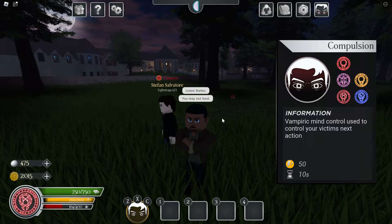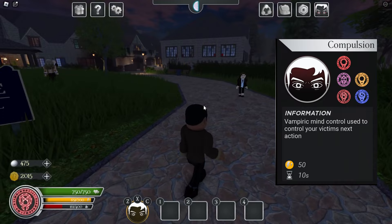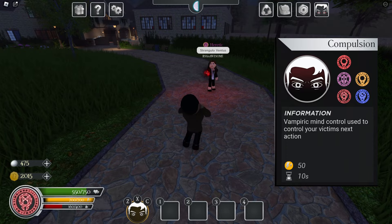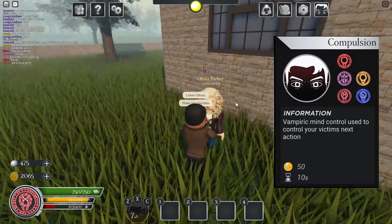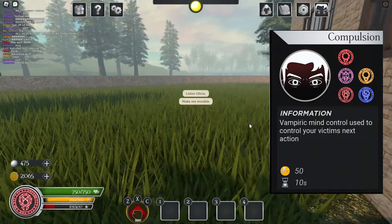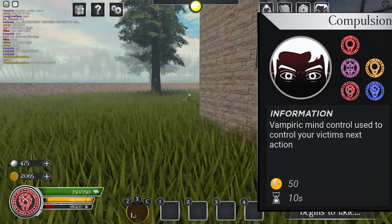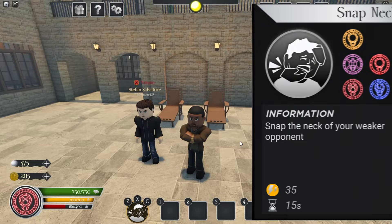There is one more thing: if you compel a witch, you can make them turn you invisible. As you see, I'm now invisible and I can do moves invisibly. It's basically the same as the heretic's invisible spell. When it begins to fade, it will tell you, so you kind of know when it's about to run out. It's a good way for trolling. And as you see, it begins to fade and I come back into this world visibly.